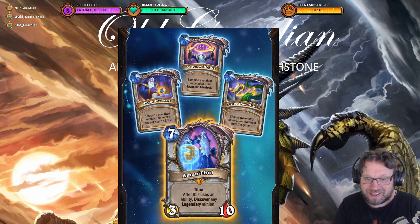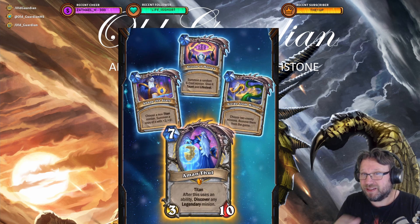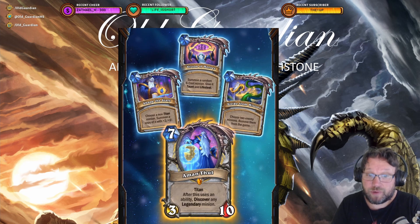After each ability use, you discover any legendary minion. The way Titans work is that when a Titan hits the board, it doesn't attack normally. Already on the first turn when it hits the board — whether it's summoned, whether it's played, no matter how it arrives — it's able to use one of its abilities. Each Titan has three abilities. Once you use an ability, that ability is gone. The next time you try to use an ability there are two abilities, then one. And once all three abilities have been used, Titans will attack like regular minions.